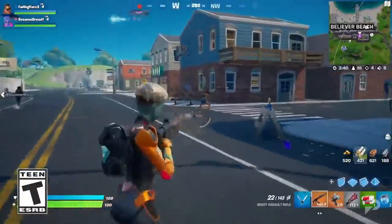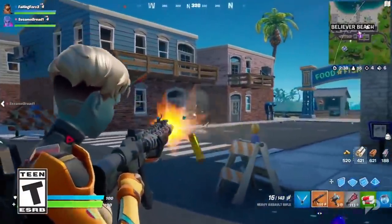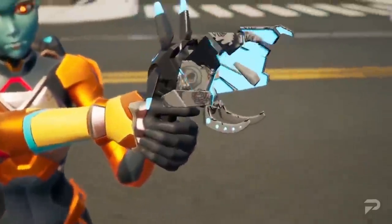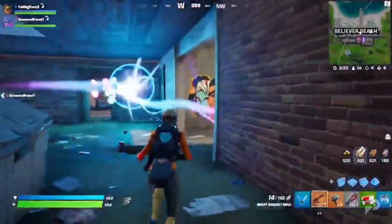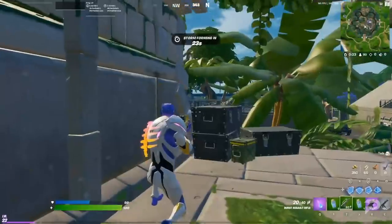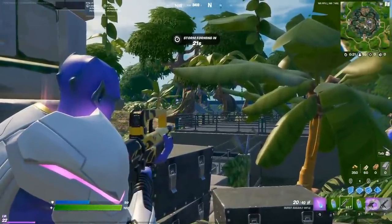This new weapon will launch a slow-moving energy ball. As the energy ball travels across the map, it will deal damage to nearby objects and players, as well as destroying any builds in its path. Each zap from the cannon will do 33 damage to players and 550 damage to builds, which is obviously incredibly strong. I wouldn't expect to see this weapon in competitive modes.